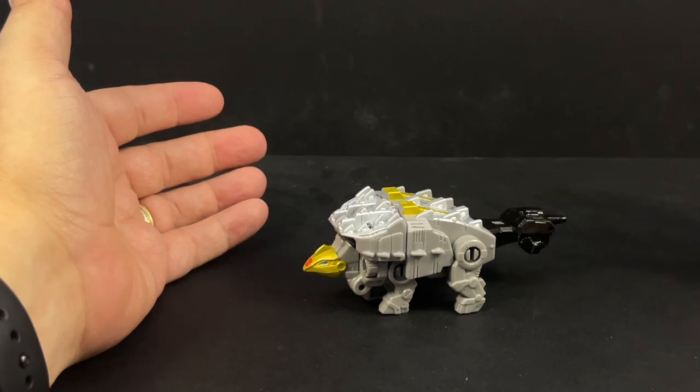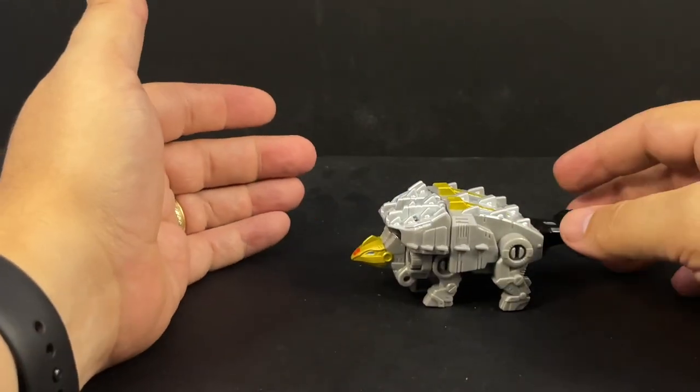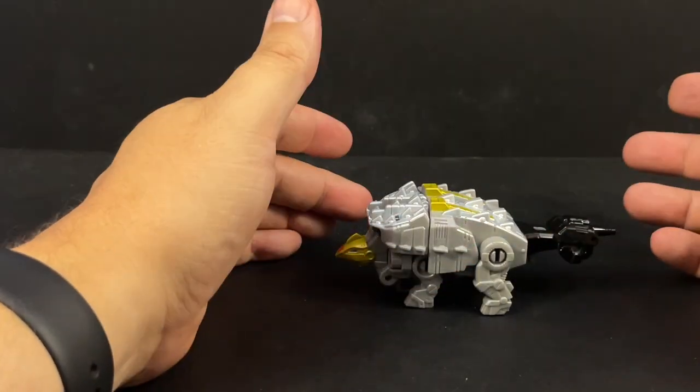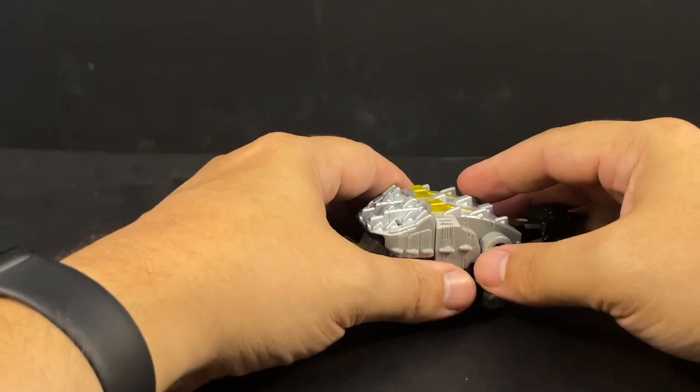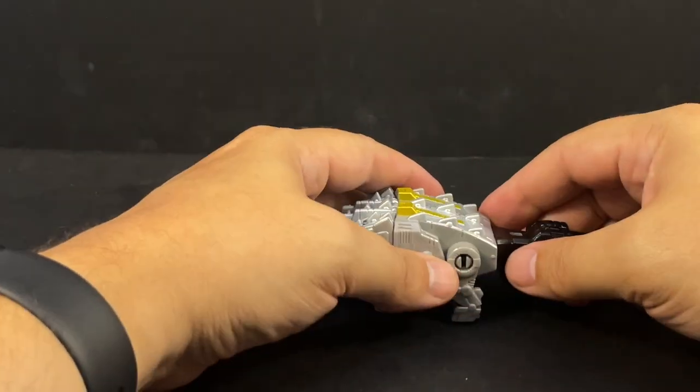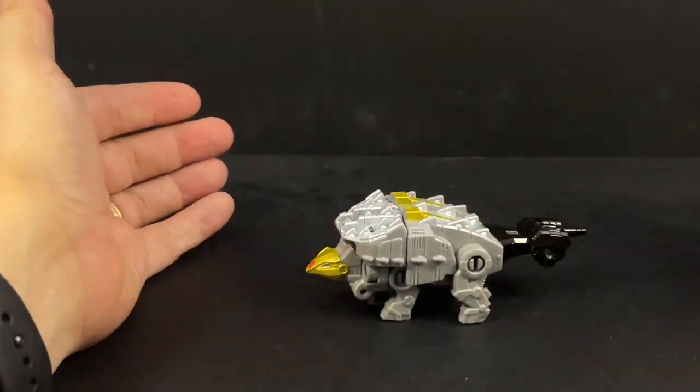With Swoop, you can give one of his guns to Sludge since he didn't get one. I'm assuming Snarl will have one, but who knows. Maybe Snarl will come with a sword for the combiner — that would be cool. Maybe they'll surprise us and release a Slash down the line and that will turn into a sword for the combiner. Somebody on Twitter said that would be neat, and I'm like, that actually would be a cool idea.